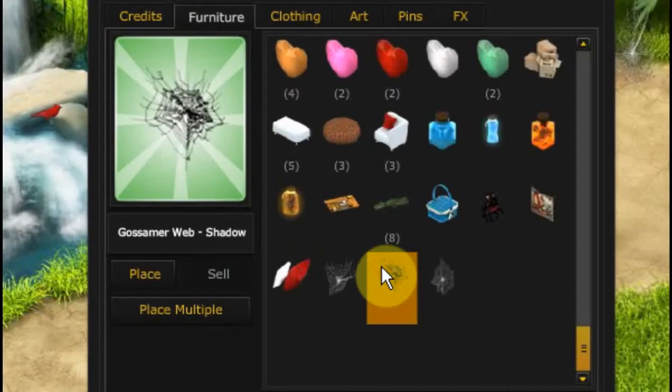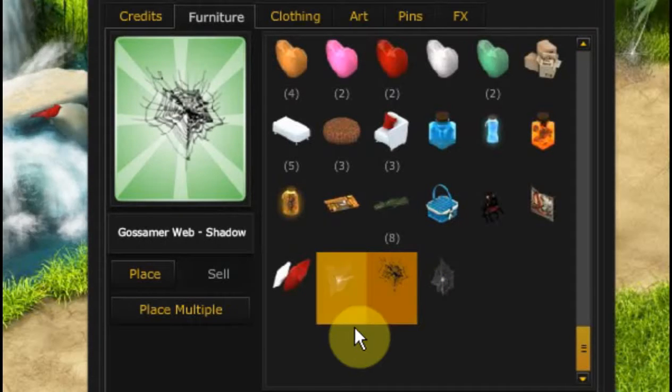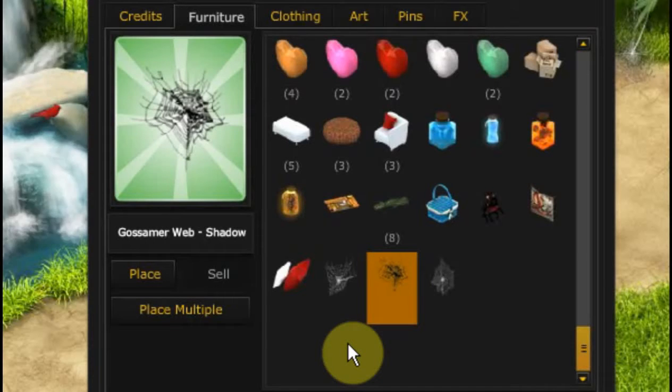Whenever you see spider web it's a good idea to grab it because it can come in really handy. You can also use them to trade — a lot of people collect a lot at Halloween, so if you need spider web you can always trade for it too. That's pretty much how you collect spider web, one of your crafting materials. Now you'll know how to get it when it's a requirement for one of your patterns. Thank you so much for joining me, see you next time!